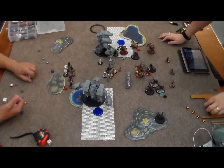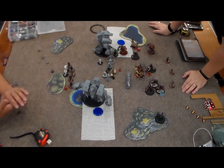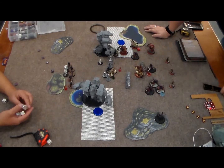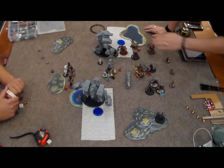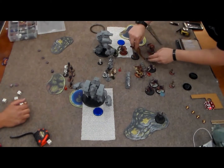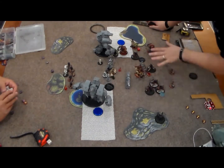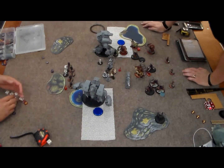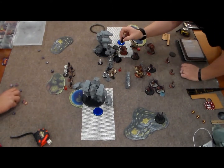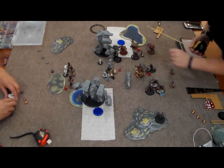We go on to Skorne turn three. I know I need to kill Conquest - I already have one control point from scoring last turn. He stopped me from scoring this turn, but I know I'm going to kill this Conquest. My decision is whether I can kill both colossals in one turn. I lay down some proxy bases trying to figure out if I can get enough stuff in control range to benefit from my feat, and decide to play it safe and go for the sure thing.